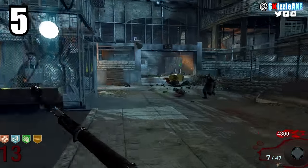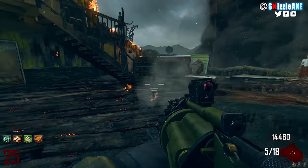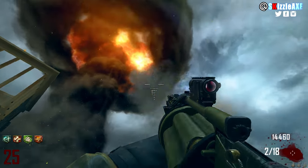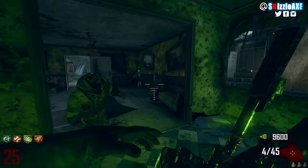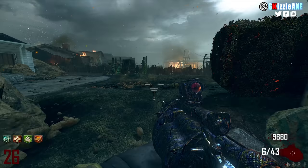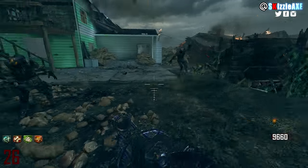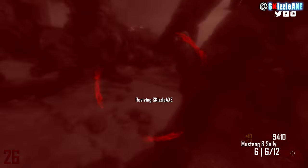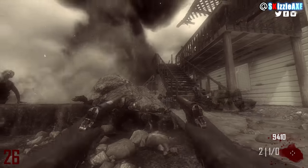Coming in at number 5, we're talking about the War Machine — a grenade launcher. It has 6 grenades in the magazine and 18 in reserve and shoots normal grenades. When you pack punch it, it's called the Dystopic Demolition and has 6 in the launcher and 48 in reserve. It does impact on touchdown, but it doesn't hurt a lot of zombies and can actually hurt you more than them. Don't pack punch the War Machine — it's not a good meme.